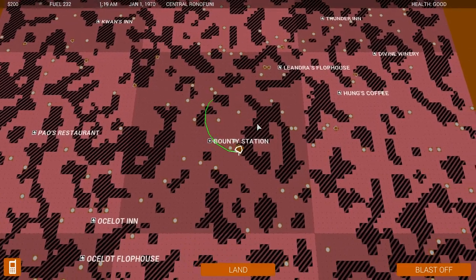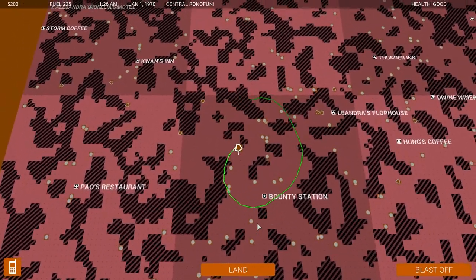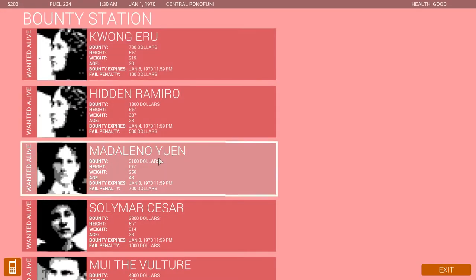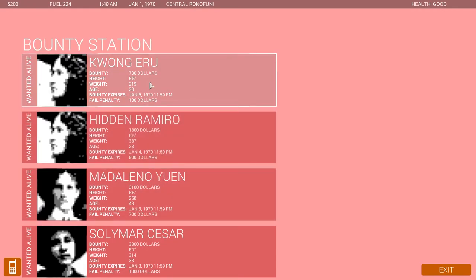Let's land on it. It's the same sort of control scheme as when you're outside of the planet, except now you're on the planet and you move around the same way. Let's go land at the bounty station. So this is what we have to pick from as far as bounties go — holy crap, that is a lot of bounties. The highest bounty I saw last time was like $600, but these are ridiculously high. I'm guessing the more expensive they are, the harder they are. So let's take an easy one to begin with.